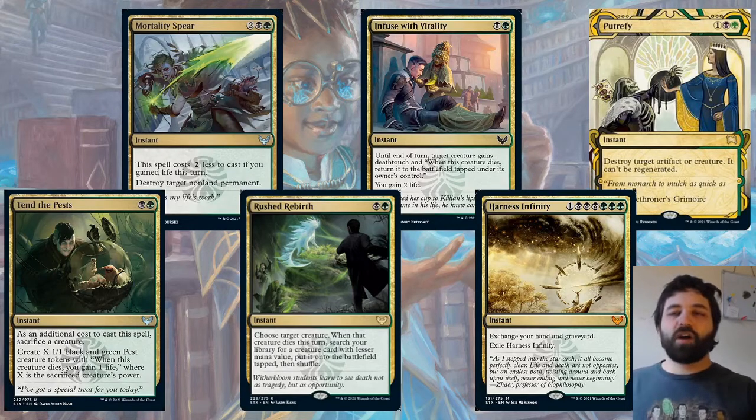That's Putrefy from the Mystic Archive — at rare, destroy target artifact or creature, it can't be regenerated. Nice removal. Black is kind of all about removal in this set, as we're going to see when we go into mono-black.